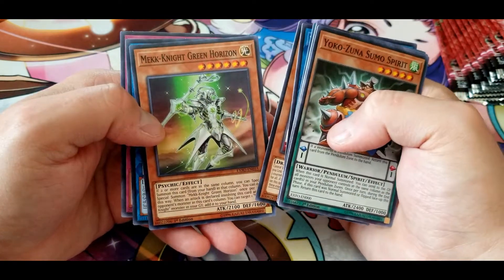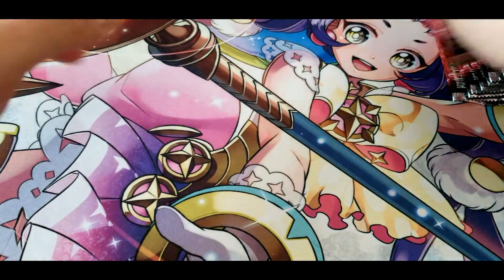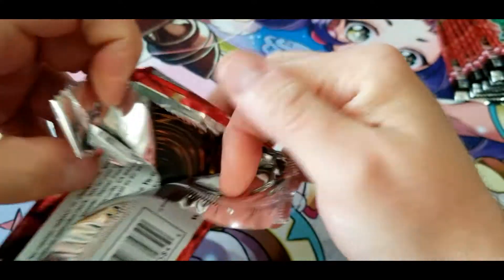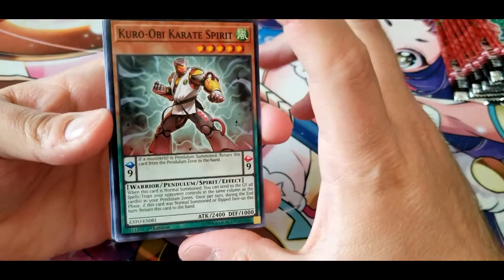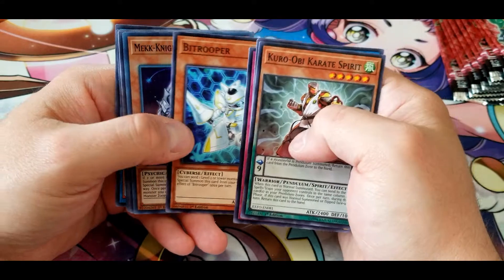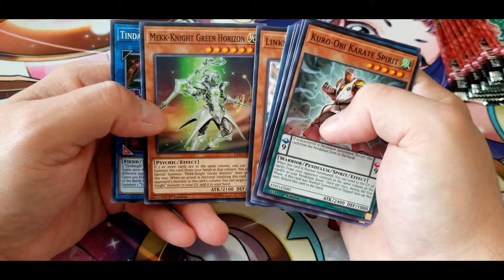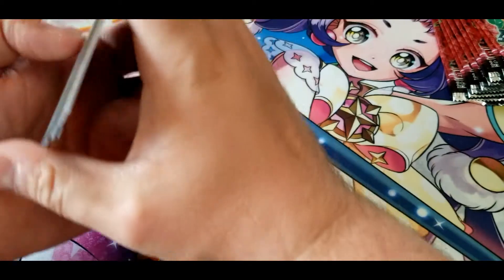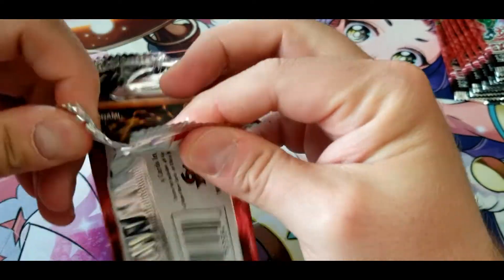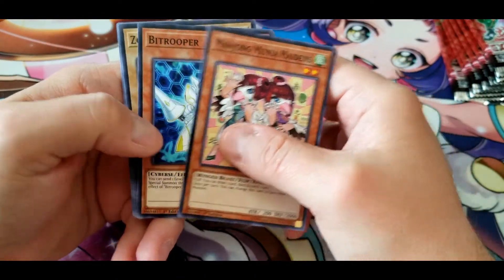Link Belt Wall Dragon, Mech Knight Green Horizon, Tindangle Acute Cerberus, and Parthian Shot. We have Karate Spirit, Flame Administrator, Tindangle Delnovi, Bit Trooper, Indigo Eclipse, Mystical Beast Morph, Link Belt Wall Dragon, Mech Knight Green Horizon, and Tindangle Acute Cerberus. Another Mahjong Munya Maidens, Bit Trooper.